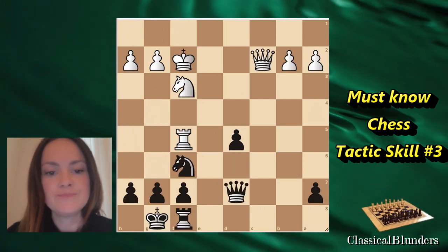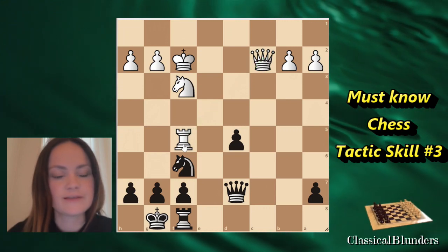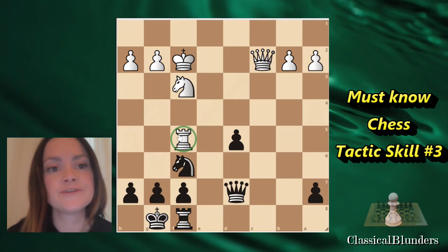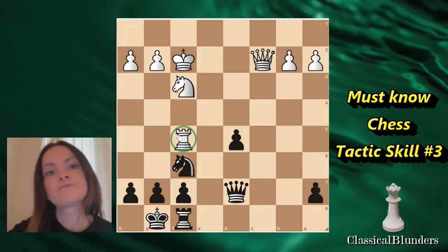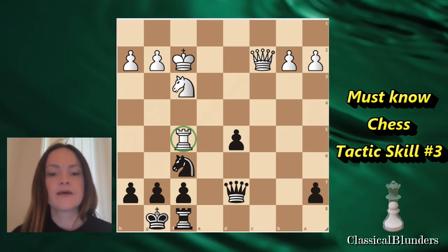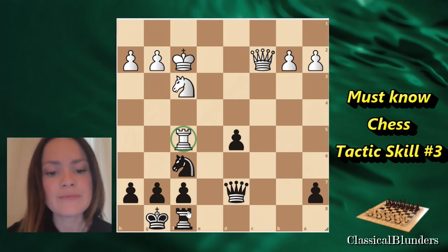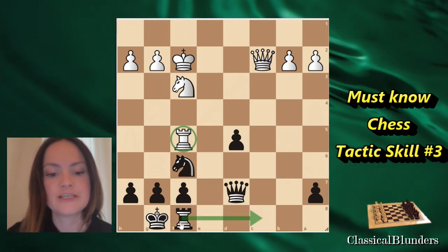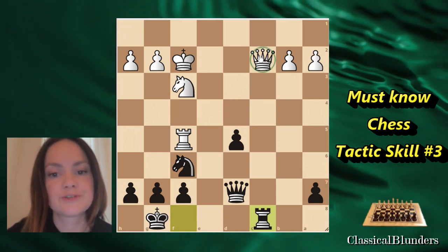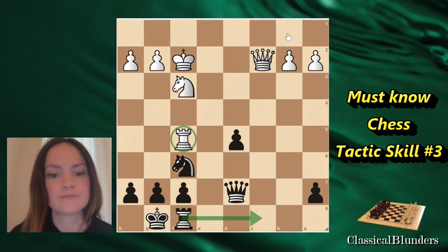The next example: we can see that the White Queen on C2 is defending that Rook on F5. But still, if you know what interference means, we would be looking for a way to stop this Queen from defending and protecting it. We could try to use our Rook and move all the way to C8, but unfortunately the White Queen still has two moves to escape — D3 or B1 — so that would not work at the moment.